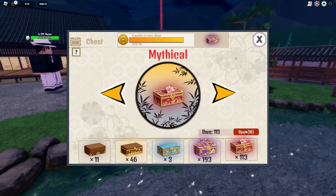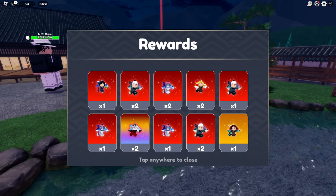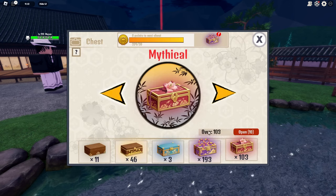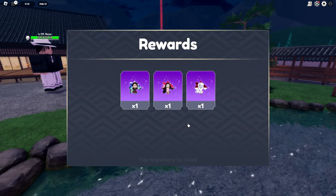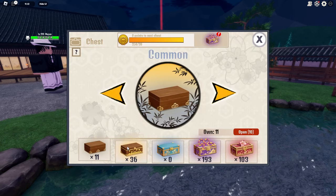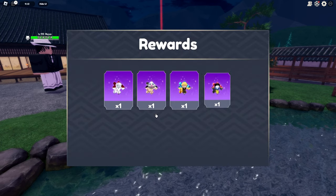First, I'm going to open 10. Let's just open 10 real quick. Off the rip, I can see my lucky game pass is definitely getting into play here. We just got a ton from that. You're not supposed to open them in mythical order — you're supposed to open them from the bottom tier to legendary, and then from legendary, you will start opening the remaining ones at the top.